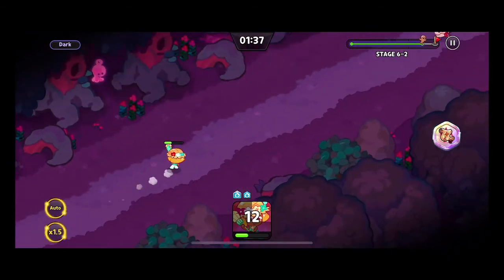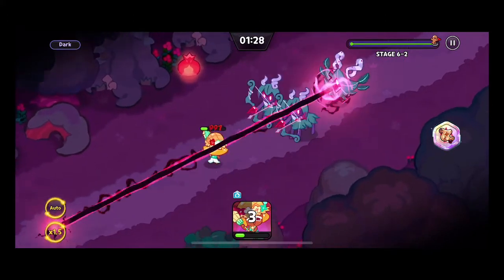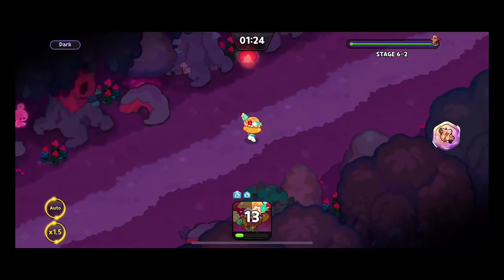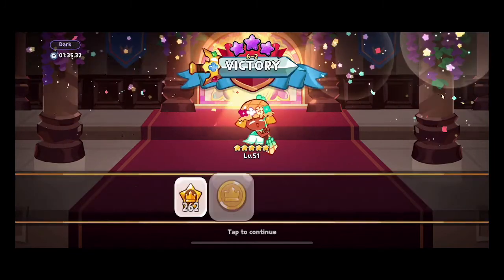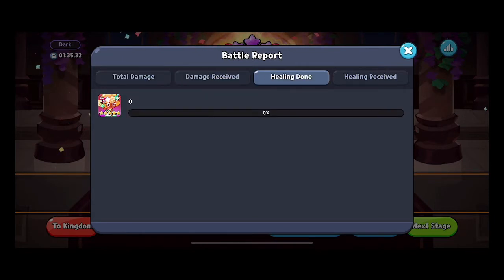It was actually a surprise to see Affogato remove the HP shield on the targeted unit — I discovered it on accident in alliance mode at boss 28. The shield just went away and I was like, wait, what just happened? So that was an interesting discovery. As you can see, we just barely escaped through 6-2.